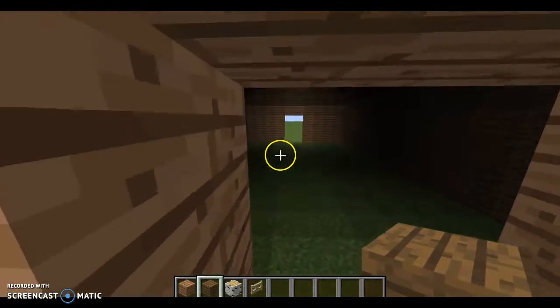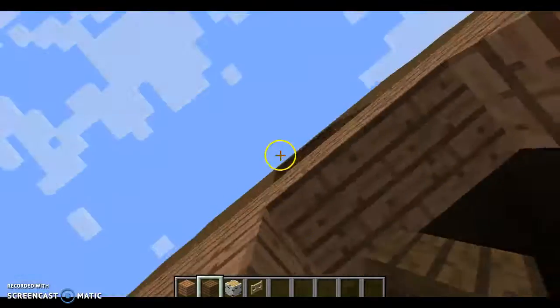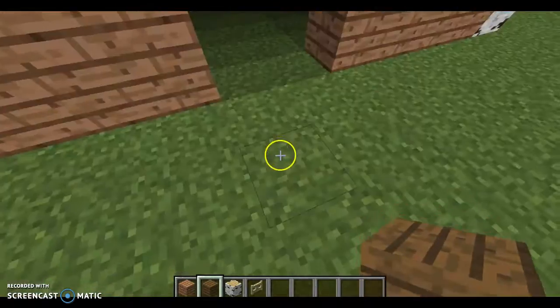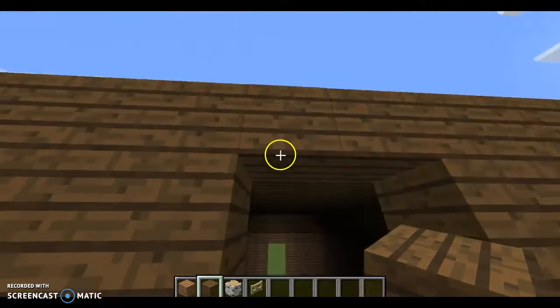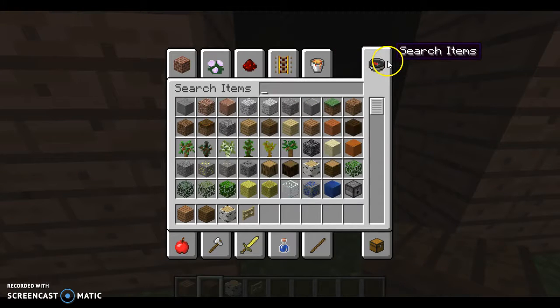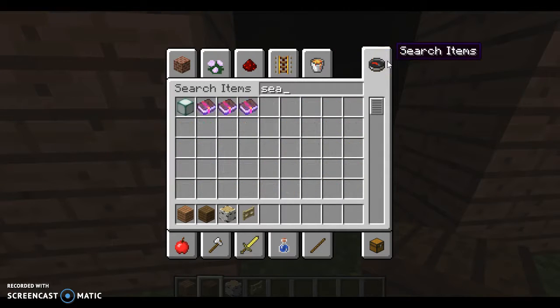It's supposed to be an odd number — well, I mean, you could do an even number — but if you're doing three blocks, the horses will also get through. You can do an even bucket; I might do a double bucket there. First, we're going to grab a sea lantern or glowstone.